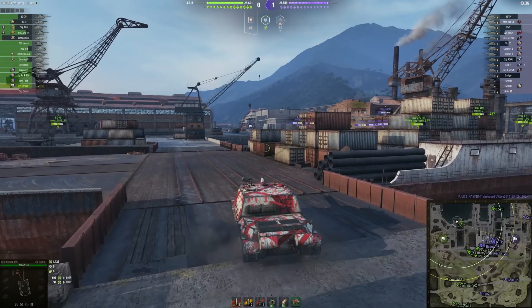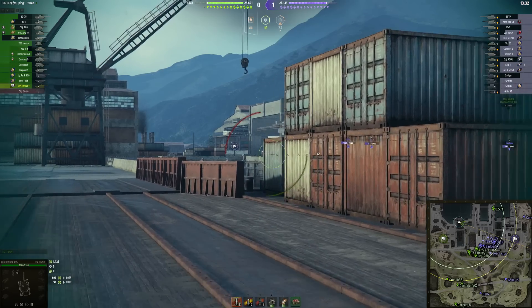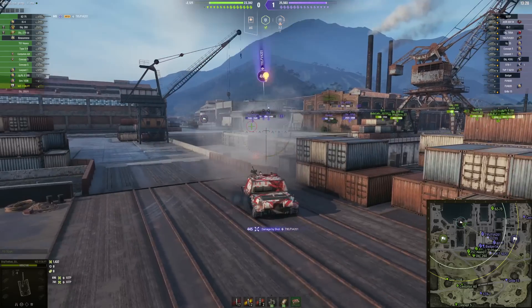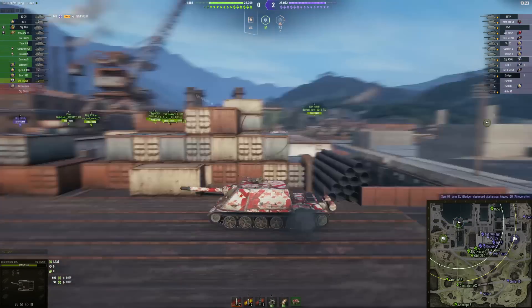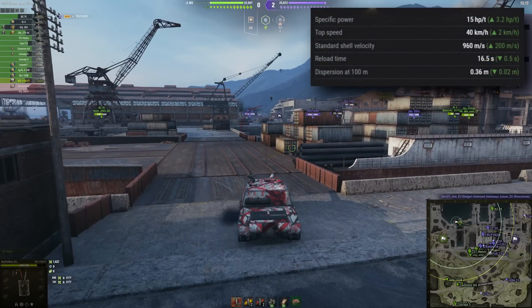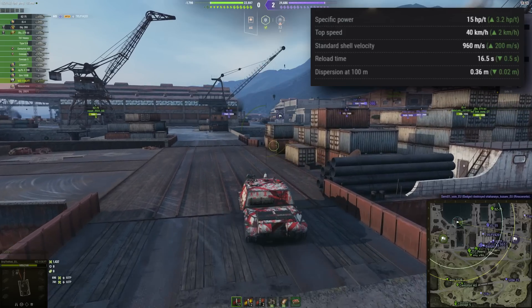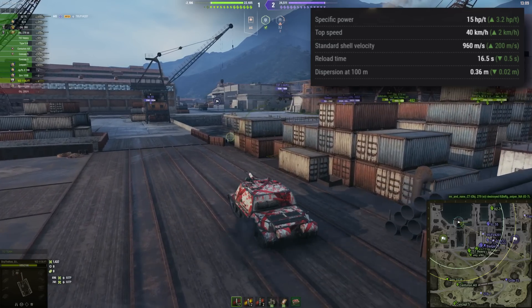And yes, guys, I have to say I do indeed enjoy this tank way more than I did before. What they are doing to the VZ113GFT is quite a lot of things, actually. The specific power is up to 15 horsepower per ton — that's plus 3.2 horsepower per ton out from the gate. This is actually big; it's honestly a big boost to the mobility.